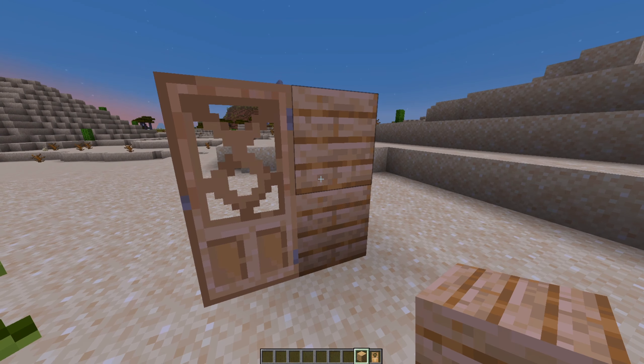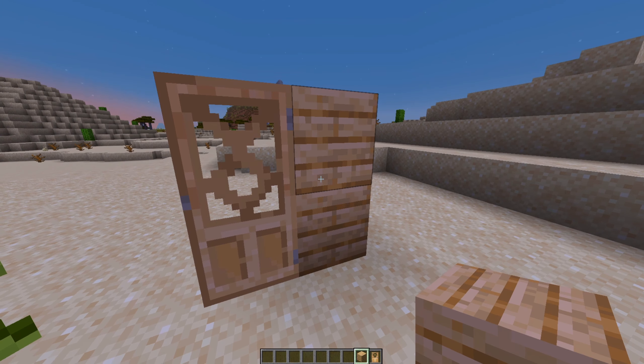We also have things like the palm wood and the palm door and whatnot. It actually looks really nice - it's kind of a nice cross between birch and oak. I kind of dig it. I also like the door design too. I don't know if this is a copy of one of the vanilla Minecraft ones.